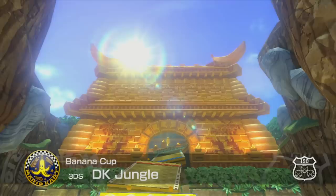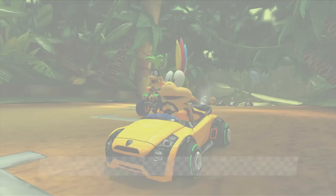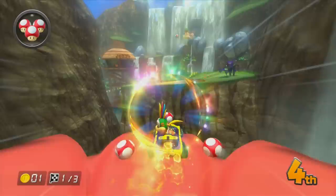Last course of the Banana Cup, appropriately, is DK Jungle from Mario Kart 7. This has a lot of references to Donkey Kong Country Returns - the little tiki enemies. That parrot is adorable - it's not Squawks, but it's just a giant parrot. Hopefully Lemmy's acceleration will help me after backfiring. Ludwig there taunting me that I haven't unlocked him yet. This course is pretty cool - it's got all these references to Donkey Kong, and it's in the Banana Cup so it makes sense that they would put it here.